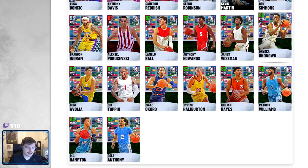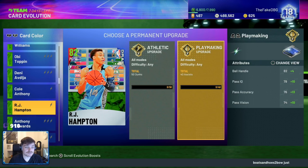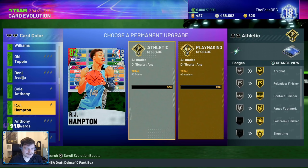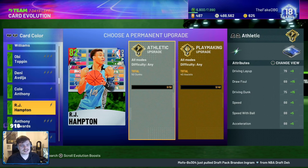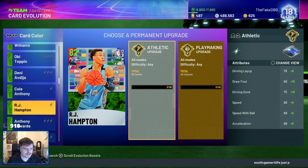Now let's look at Orjay Hampton's Evo card. He's got Athletic or Playmaking upgrade. Playmaking makes him speed boost but most of the time he'll be speed boosting with guys around him on the floor. He gets gold dimer, his quick first step goes to gold, and gold unpluckable. For the athletic upgrade he gets fast finish or showtime, his speed goes up to 93, but he doesn't get the quick first step upgrade. I'd go athletic, but honestly neither upgrade is great.